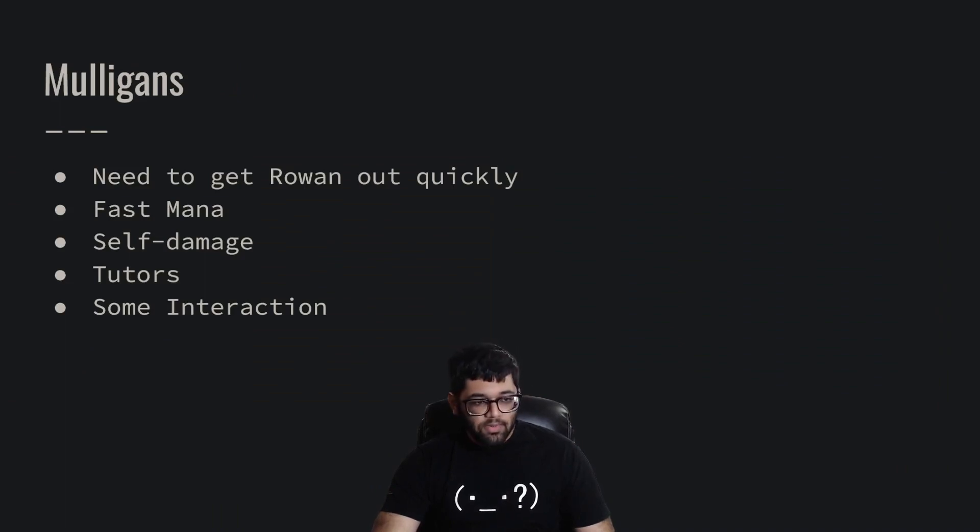So mulligans — we need to get Rowan out quickly, so we definitely want to mulligan for fast mana, maybe look for some self-damage so we can get her ability out and make it stronger, and then we want some tutors and maybe some interaction. We're going to try to tutor for Ad Nauseam or Peer into the Abyss, something like that.